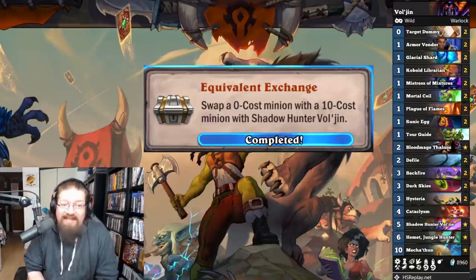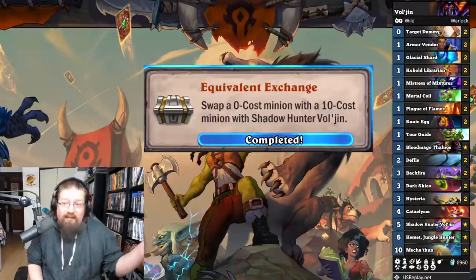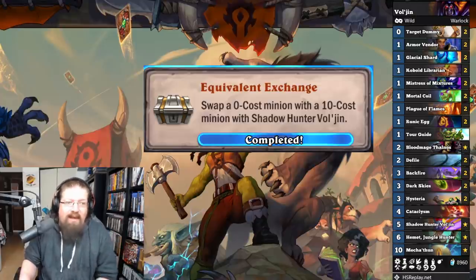'Equivalent Exchange' — swap a zero-cost minion with a 10-cost one using Shadow Hunter Vol'jin. I just did Mechathun Warlock — you even win the game by swapping your Snow Flipper Penguin or Target Dummy and getting Mechathun out and Cataclysming. Mechathun Warlock was a pretty reliable way of doing it.